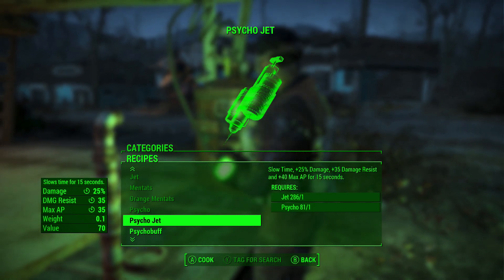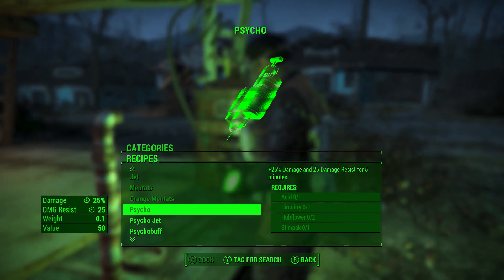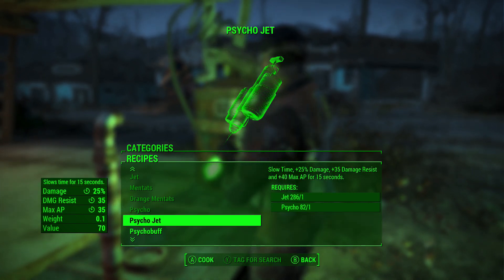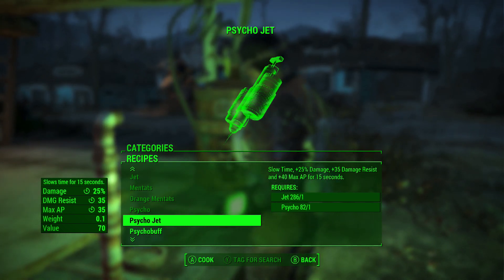As you can see here, the way we know it worked is because the little green box is hovered over Psycho. It may say on screen a confirmation box for making Psycho Jet, but if the green box is hovering over Psycho — the item you actually want to create — that means you did it quick enough, and when you confirm to create the item it will make the Psycho. You can see in the top left hand corner it said it made a Psycho, and it did not show that any resources were used. We have Jet 286 and Psycho 82.